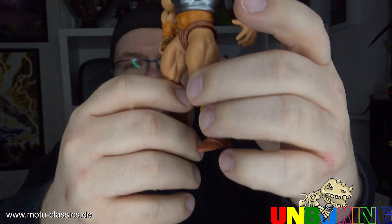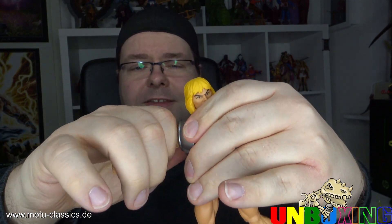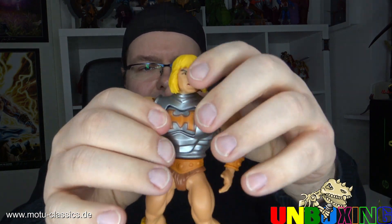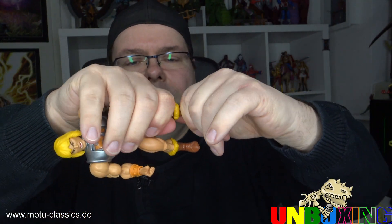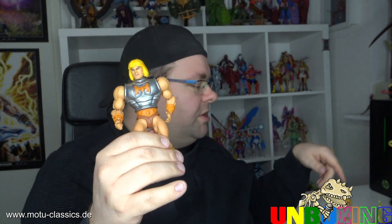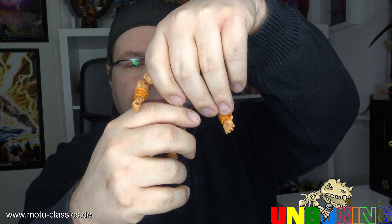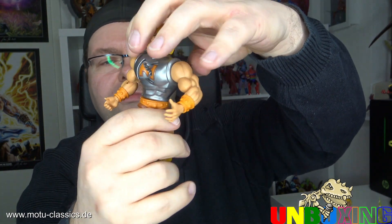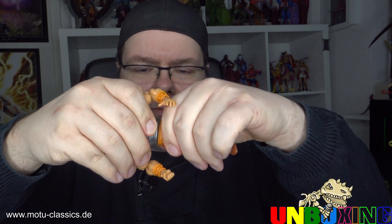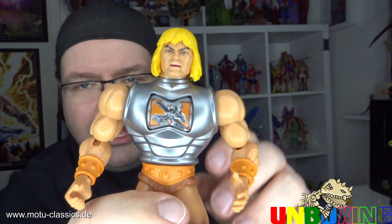Natürlich sind die restlichen Gelenke wie gehabt, das braucht man nicht mehr großartig beleuchten. Bis auf: hier sind die Arme nicht entfernbar, das heißt also die Funktion mit dem Tauschen funktioniert hier leider nicht. Der Rest schon – ihr könnt hier den Fuß abmachen und ihn dann mit anderen Figuren tauschen. Ich muss ab und zu hier hingucken, weil ich den Bildschirm habe, damit ich das vernünftig sehe. Ob man ihn an der Hüfte auch noch auseinandernehmen kann, sieht nicht so aus – da müsste ich mir andere Reviews angucken. Ich will ihn mir ja nicht absichtlich kaputt machen.